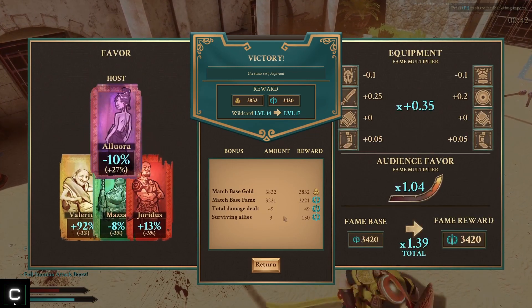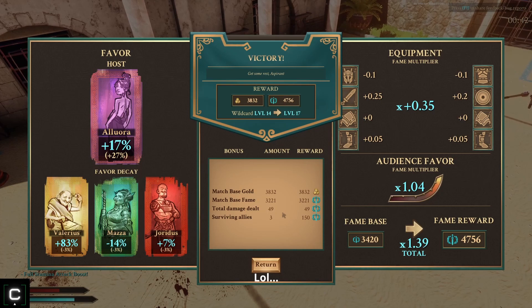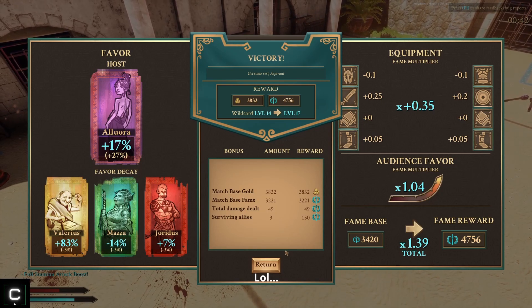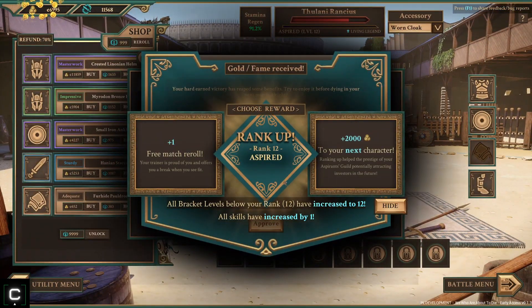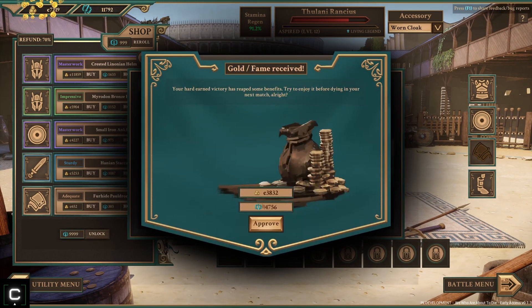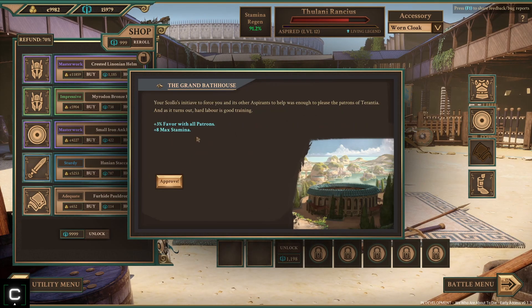Oh - four surviving allies - I only have three. That was so dumb. I wasted 1,000 gold - that was dumb, I was kind of rushing and not thinking that through all the way. Free match re-roll, forget that happened guys. Usually I get this random event more often but I always just choose the middle option - it always seems to work out in my favor.